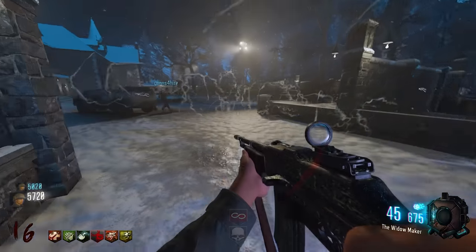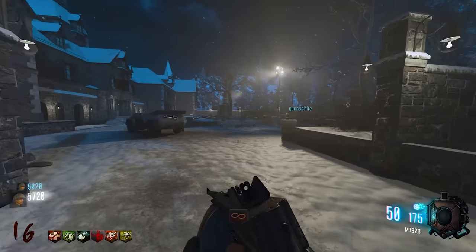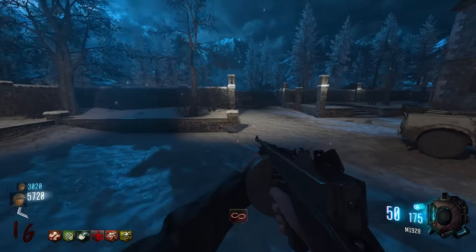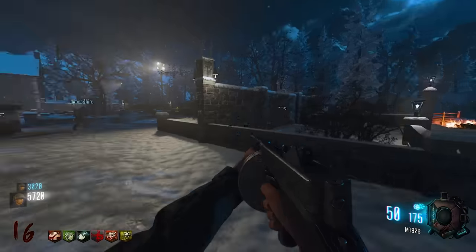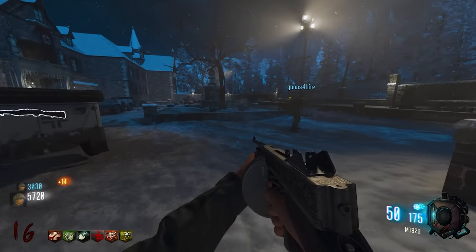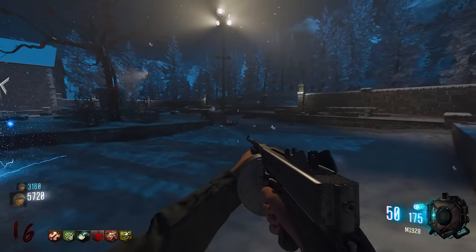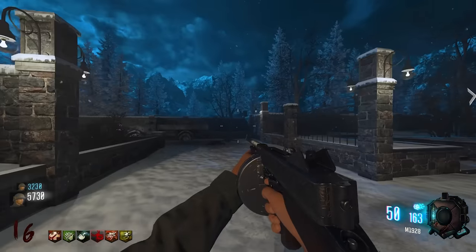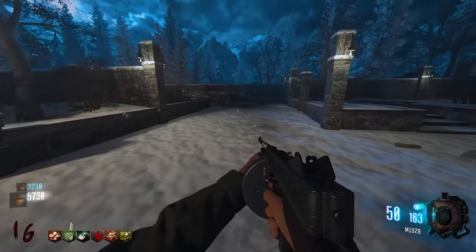Two napalm zombies on one side — described as horrific. One player needs to swap the M1 for a better weapon. The 1928 Thompson from the box is considered, along with the regular Thompson on the wall. The BAR is available inside the front entrance.